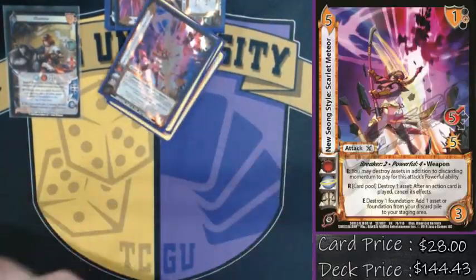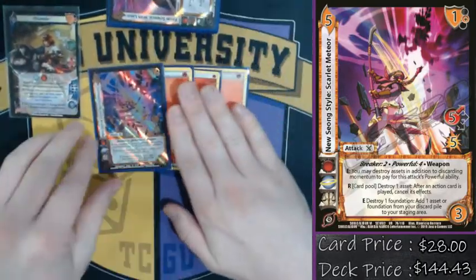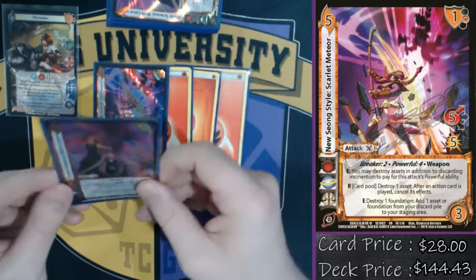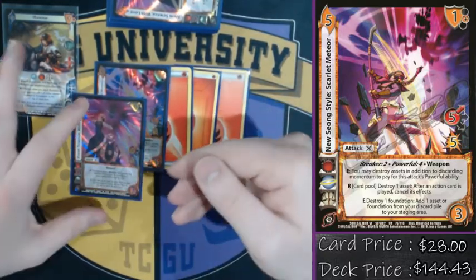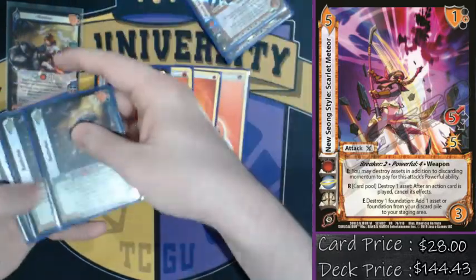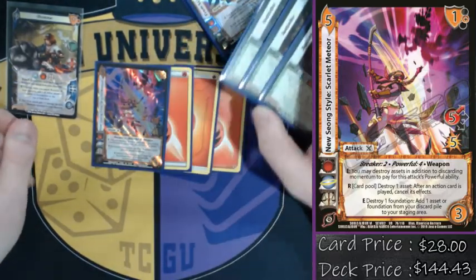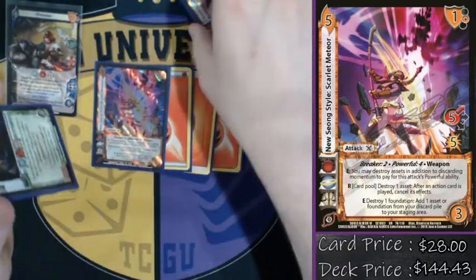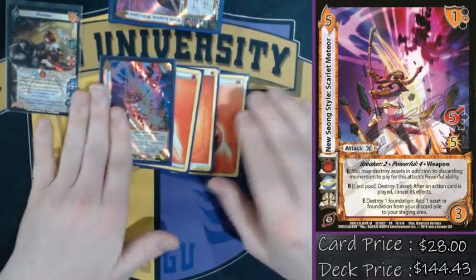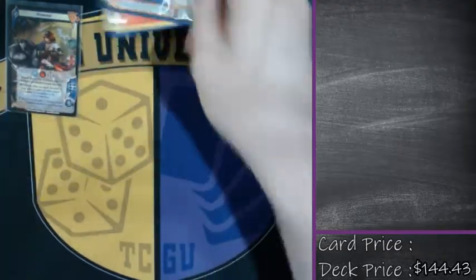The main combo we want to do with From Science with Love is actually with Nu Siong Style Meteor. We have three proxies — they're in other decks. This card has Powerful 4 and can destroy other assets in addition to paying its multiple powerful. We play the From Science, grab a bunch of momentum, and they have to deal with the high difficulty. Then with a bunch of momentum and three or four Battlefists, we use the Battlefists as the destroy targets for Powerful, and this hits for massive damage. I saw this get 24 damage on turn two.